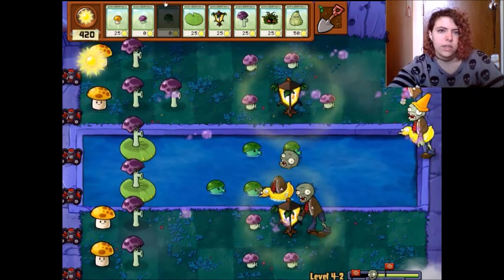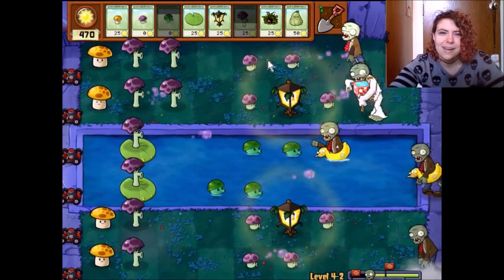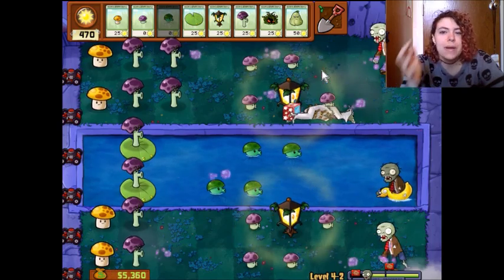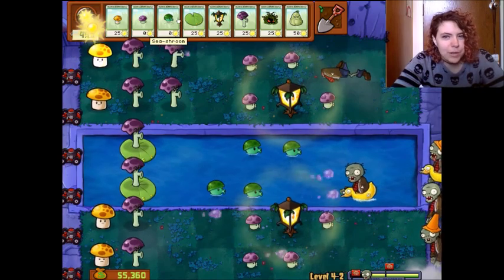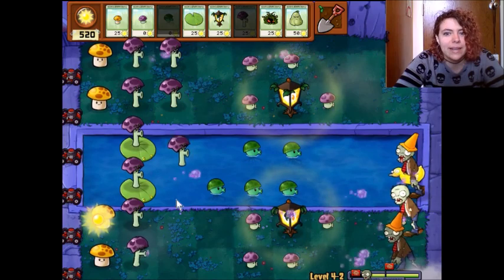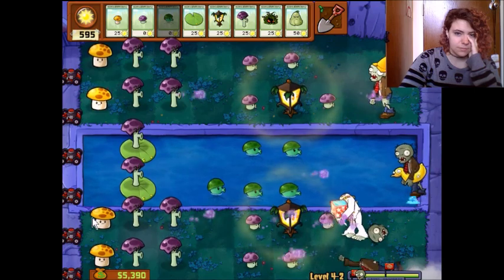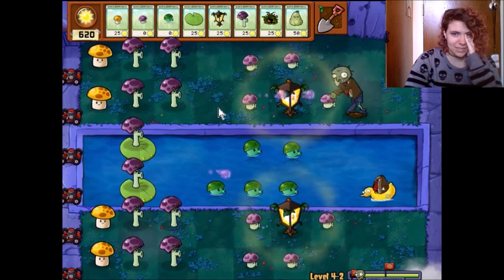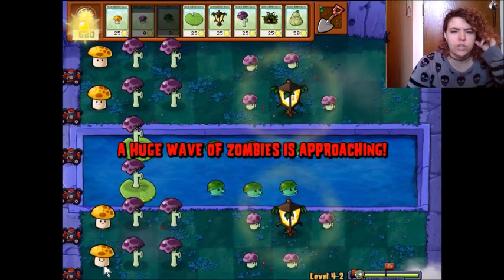What if I did a nighttime level with only daytime plants? What the hell do you do? I'm trying to remember what the point of this zombie is because I remember there being a point but I can't think of what it could possibly be. Why does he have a jack-in-the-box? What's going on? There he goes — he's a normal zombie. Why the jack-in-the-box? I don't get it. Going around eating other people's plants. Horrible neighbors. Awful.